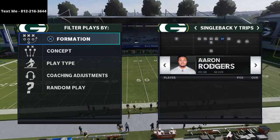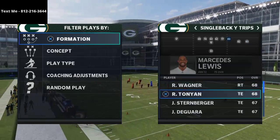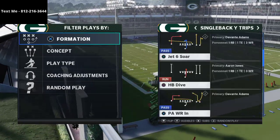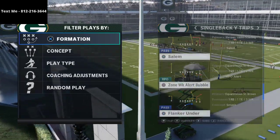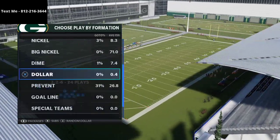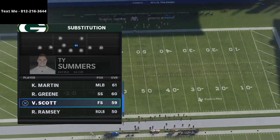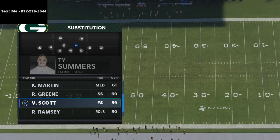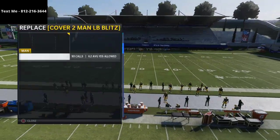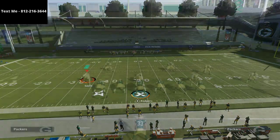What I recommend is having your best wide receiver on the left side, your second best receiver on the right side, your fastest tight end possible, and a fast guy in the middle. We're going to come out against some random defenses. First and foremost, we're going to go over man-to-man coverage.